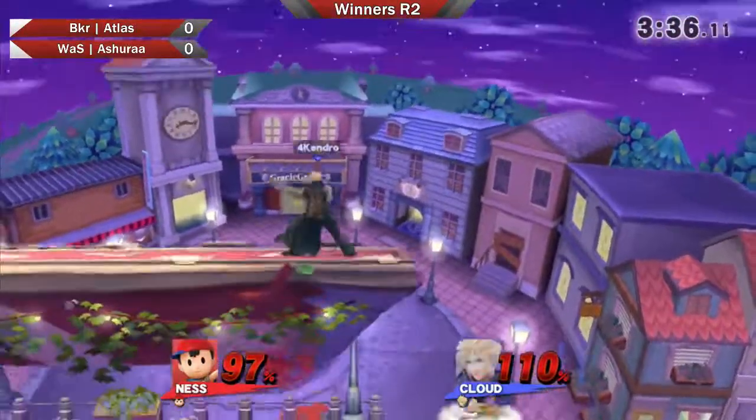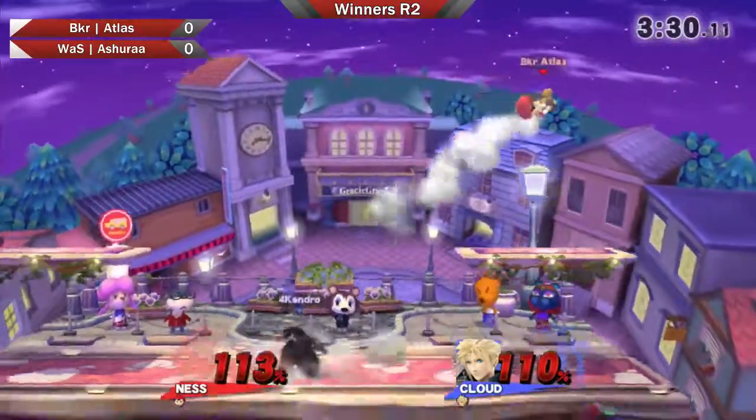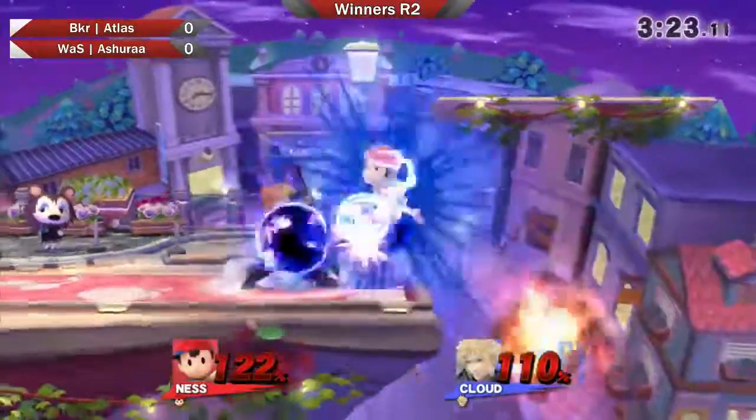He didn't catch the jump. He waits for the air dodge, but Atlas did fail away correctly. That trump — gets caught with the up tilt reading the air dodge. Then they're reading the air dodge again. Wow, that down tilt catching. Very good two-frame on the up beat. And Atlas going for the riskiest of plays — I think he got a little too hesitant there, tried to aim for the ledge but missed it. Probably held down a little bit.